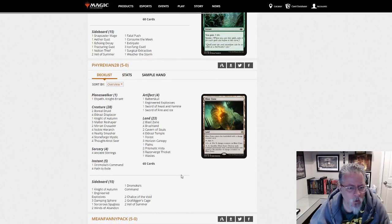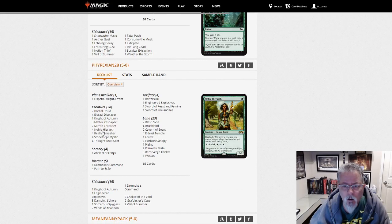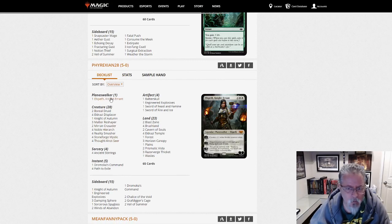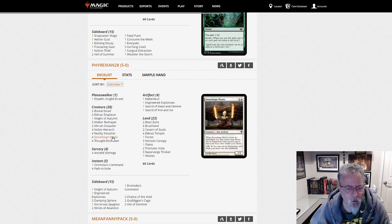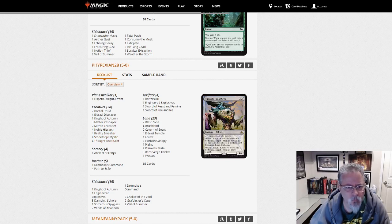Phyrexian 28 with a Green-White deck. Elspeth Knight-Errant, Ancient Stirrings — this is an interesting build. It's a Green-White Stoneblade deck — Green-White Eldrazi, actually. I remember that from a few months ago. Allie Warfield made this a little popular. Have not seen this in a while, so it's good to see that coming back.